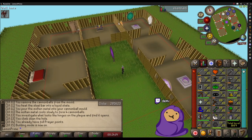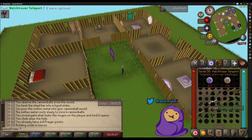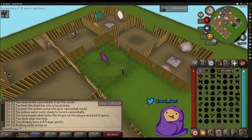You do need to have the magic requirements to actually cast the teleports in order to build those portals. You can train magic on flesh crawlers as well - get to around 50-something magic so you can teleport everywhere, then just build your portals and you're good to go.